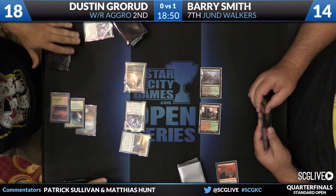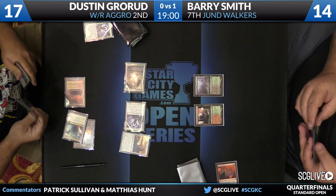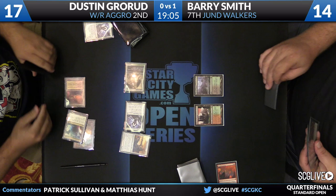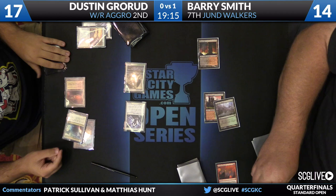Turn three: Brimaz, King of Oreskos comes down, hits in for four, Barry's down to 14. Brimaz has a kind of flag-bearer effect that Barry has to answer immediately if possible. He may not be able to answer it straight away. We do see Mizzium Mortars in the yard — that's one of his possible answers. He has Dreadbore, Abrupt Decay, Mortars, Putrefy — his removal can answer it. And indeed Mizzium Mortars takes out Brimaz. The problem is he's still taking four damage every turn.